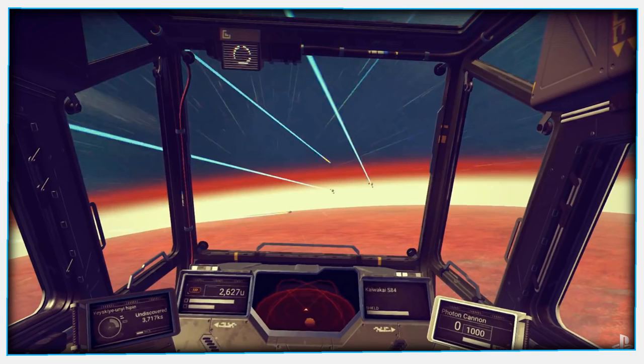Then we've got this big central unit, which is another map of the area, it seems — so I guess this is where you'll see oncoming enemies or traders. We'll see a little bit of that later on. It also shows the curvature of the planet itself. And to the right of that, we'll find the name of our ship — in this case, it's the Kaiwaki S8-4. You can see the health bar for its shield just under that. And then finally, to the right of that, we have our current weapon, which is a Photon Cannon, with its ammo count underneath.